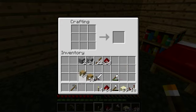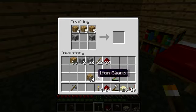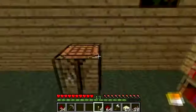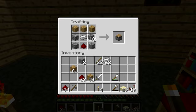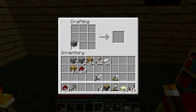Then we will need to make pistons. To make a piston you just put 3... we'll need 4 pistons, so let's go ahead and fill this in. We also need iron — iron in the middle, and then redstone, wood across the top, and cobblestone on the sides. Yes! Jackpot! We'll just go ahead and make 4 pistons, because that's all we'll need for this elevator.